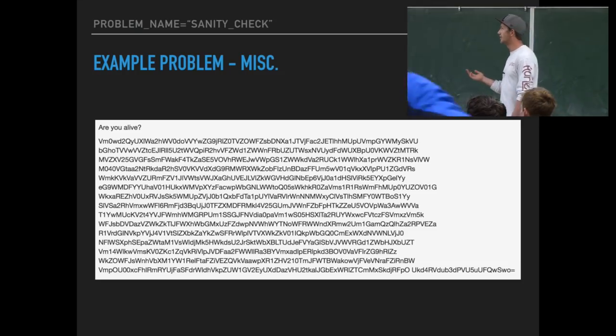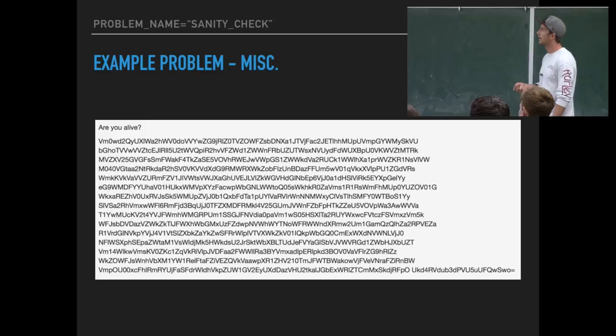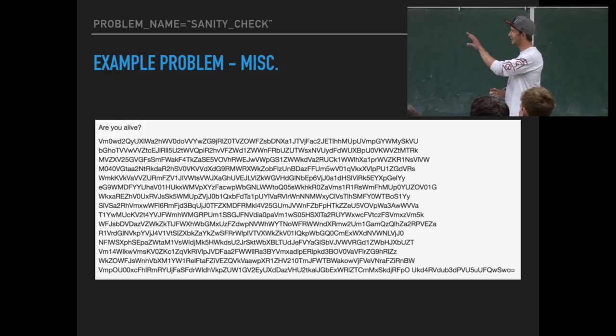This is from an actual CTF that happened this weekend. The category is miscellaneous, and the name is 'sanity check.' You want to understand whether the name gives you any hints. Then you look at the description — 'are you alive?' — that's curious. And then you look at this big string of text. What could that possibly be? Some of you might notice something about it that indicates a way to go ahead and test your hypothesis. Look at the end of the string.